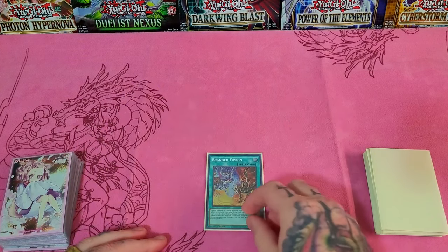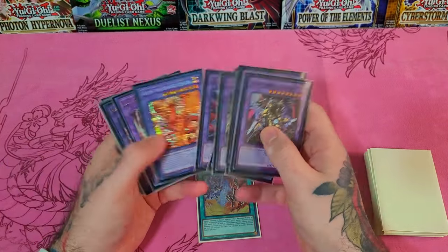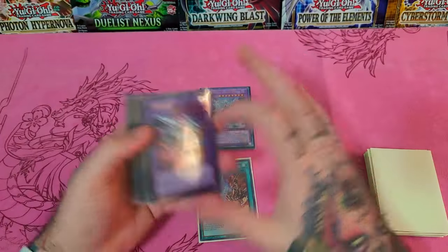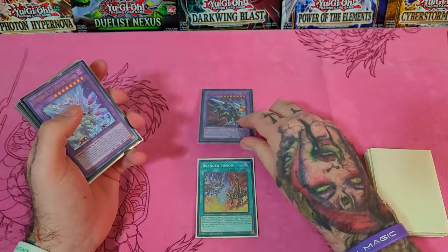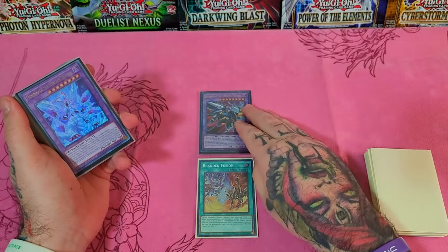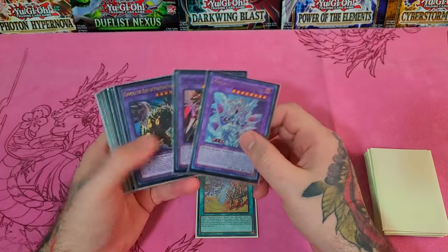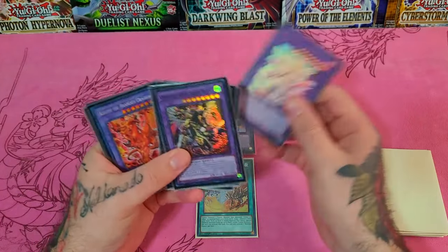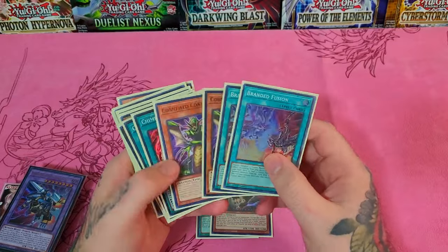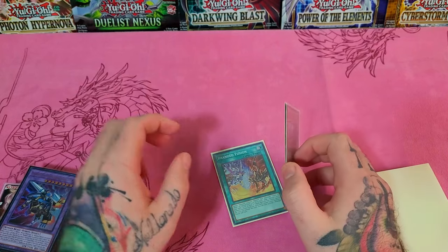Let's go ahead and play Branded Fusion. Branded Fusion, as everyone knows, will lead directly into Mirror Jade through Lubelion or Albion — but we're going to get a little spicier and actually go into Renbrum. If you want to make insane plays, have a gate on board, more bodies, and so on, Renbrum's probably the way to go. For the sake of the video, we are going to go into Renbrum. Branded Fusion activates, and we defuse a Gazelle and a Fallen of Albaz from the deck. Most people, when they see Branded Fusion, will immediately Ash it.